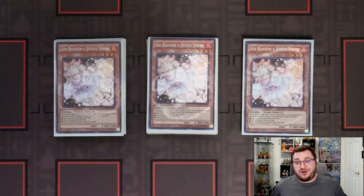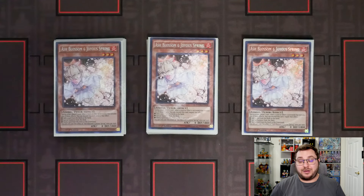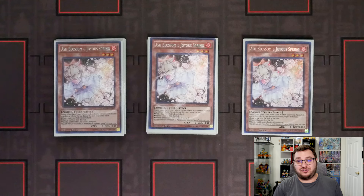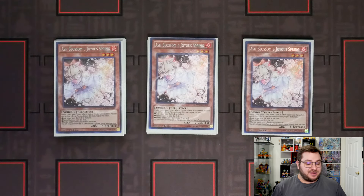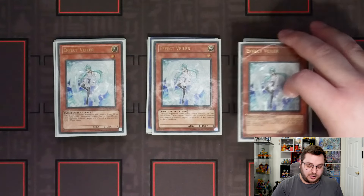We have our three copies of Ash Blossom. Not only is it just the most generic, but because we are playing a card like Sunlight Wolf we are able to recycle this from our graveyard, and doing that can just flat out win you a game. We were at a point in my finals where it was essentially a top deck war, but I was able to add the Ash Blossom back to my hand off of the Sunlight Wolf. Because of that whatever he top decked was going to get negated and it just kind of won me the game.